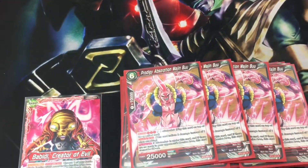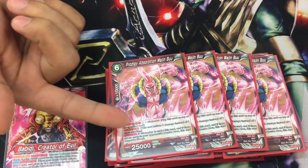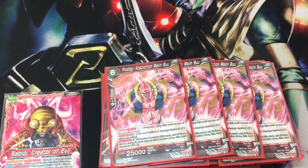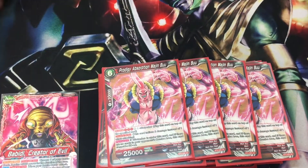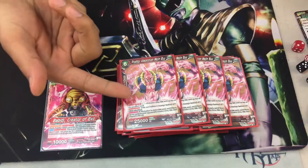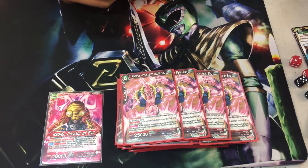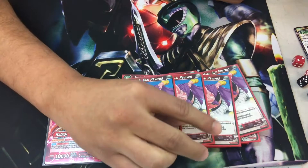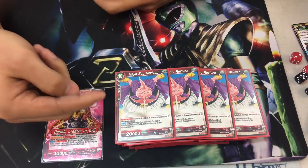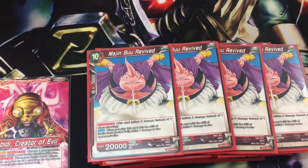4x Prodigy Absorption — it has an evolve for 5, Double Strike, and it's permanent: if Gotenks 10 is under him and the opponent has no cards in their combo area, he cannot be KO'd. So he just sits there laughing at you. For me, there was no point to put in the 5-drop Gotenks if I'm never going to summon him — that's why I just use the 4-drop. Last but not least, out of the battle cards: 4x of the 10-drop Boo. Double Strike and auto — when it comes into play because of the effect of the Sealed Ball, the opponent takes 1 life.